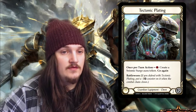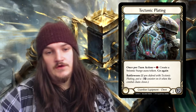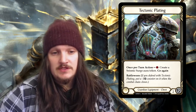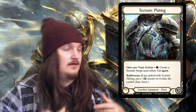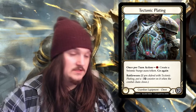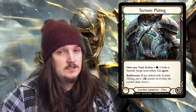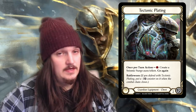The last legendary for Welcome to Rathe is Tectonic Plating, a Guardian two-defense chest with Battle Worn. Effect action, one resource: create a Seismic Surge Aura token, go again. The Seismic Surge Aura token reads: at the beginning of your action phase, destroy Seismic Surge, then the next Guardian attack action card you play this turn costs one less resource. This goes along the lines of how Guardian's going to play — being able to stack auras so all your attacks can hit and maybe multiples that turn. This is going to make it very easy for Crippling Crush to hit, and I believe this is going to be a must-have for Guardian if you're willing to play a control variant.